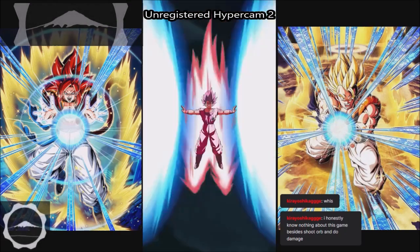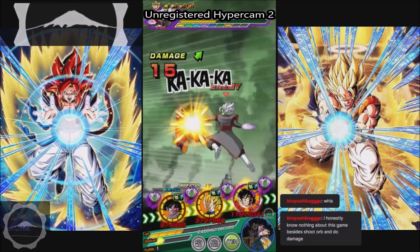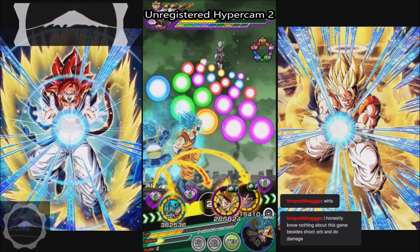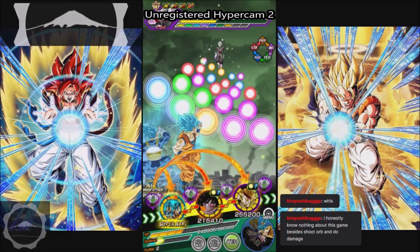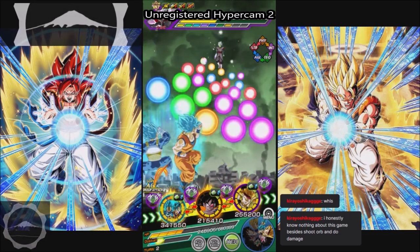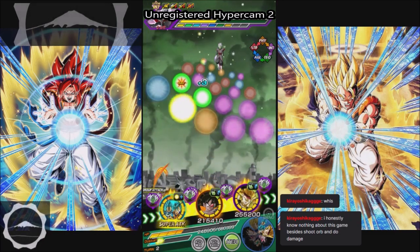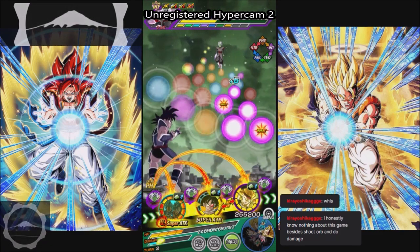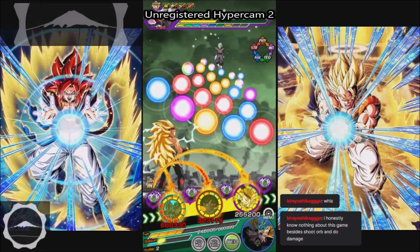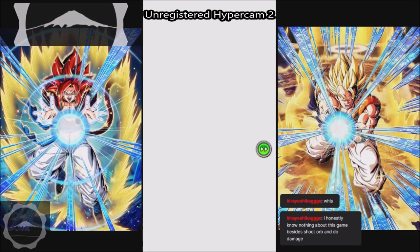Goku's doing decent damage. Bardock is gonna get me killed — I think I'm gonna have to use my other item already, and I don't have the intro. I'm screwed. I think I might need to switch — I might need to go to the regular red zone for this.